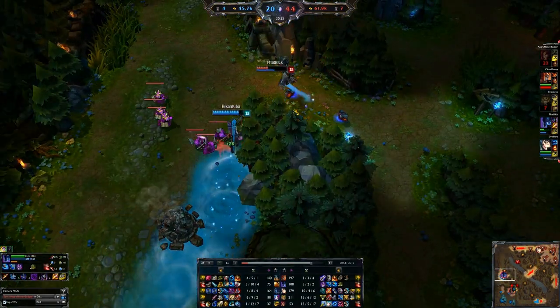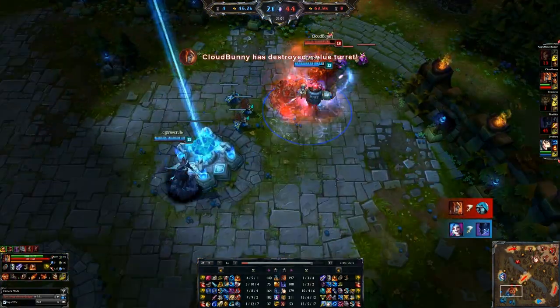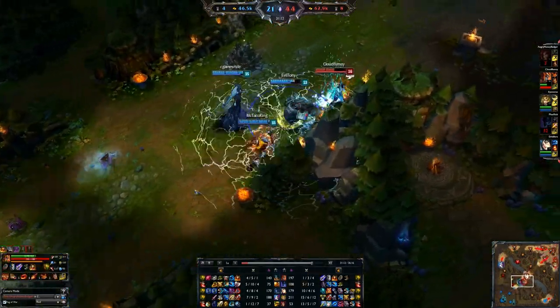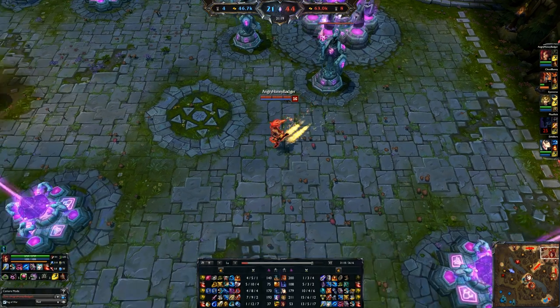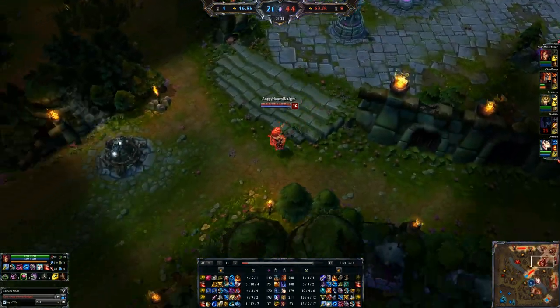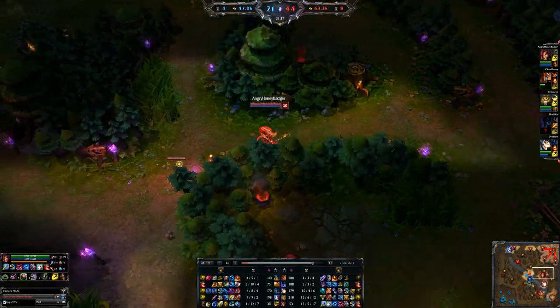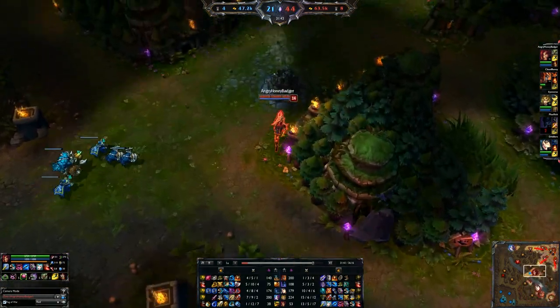We are buying more disengage for the team with that Rylai's. Now if we didn't want to get that right away and wanted to support through damage instead — since our Ahri is doing fine — we'd just rush the death cap, which at this point we're starting to build towards. We do have that Needlessly Large Rod, so that's what we're going towards next.